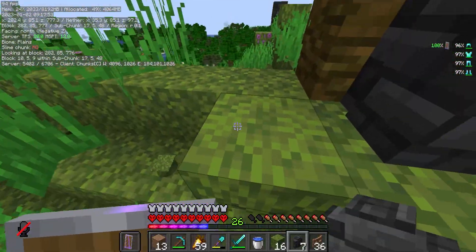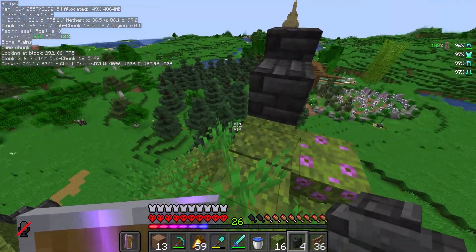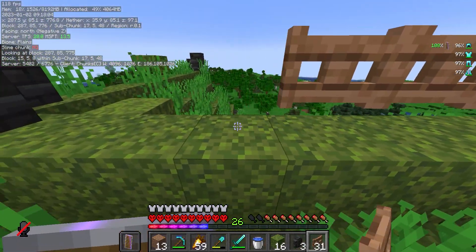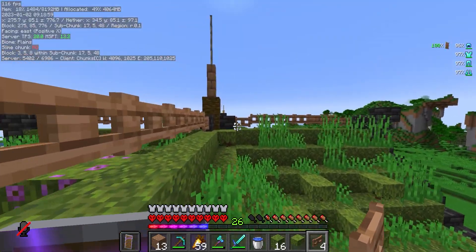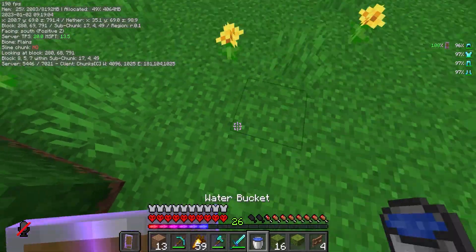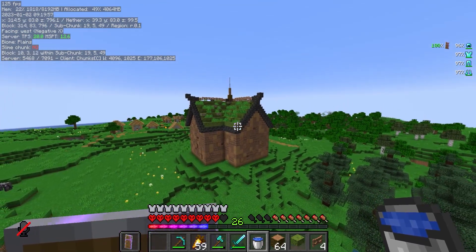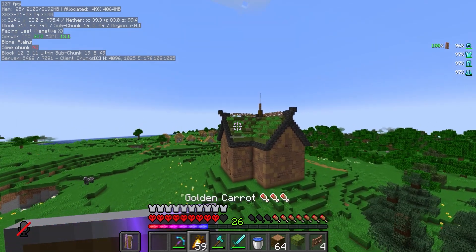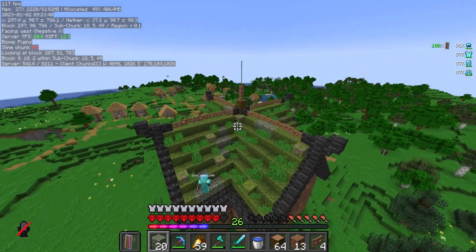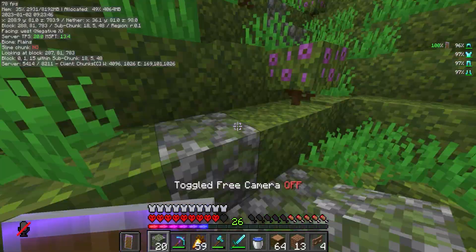Now that the roof is modified, it's time to put on some walls and add more decoration — coming on top and adding some fence gates. Now all the fence gates and walls are on, so let's drop down and take a look. That's what it looks like for now. I'm going to come onto the roof and add a bit of mossy cobblestone for extra detail.